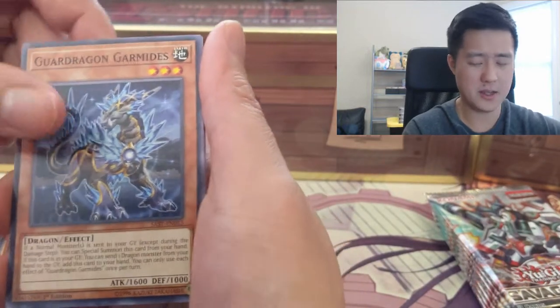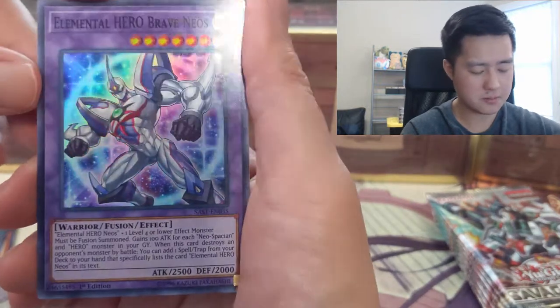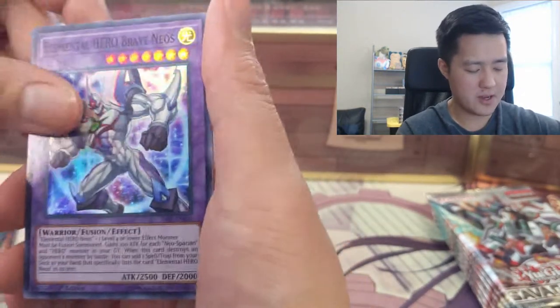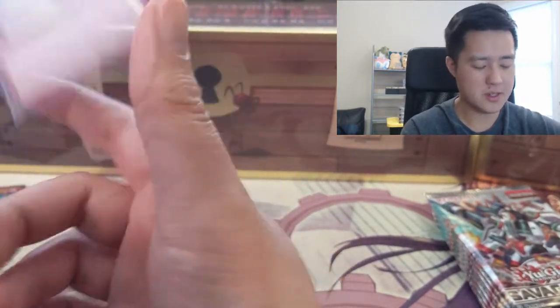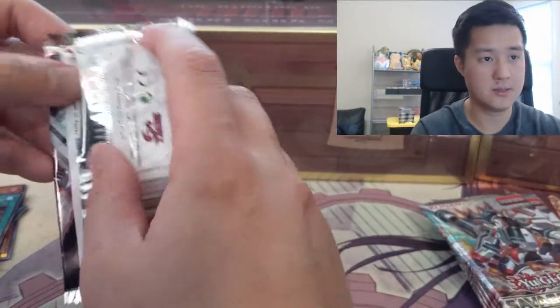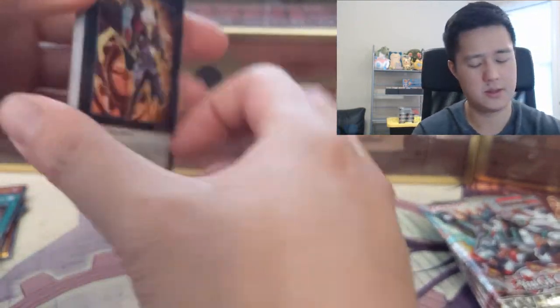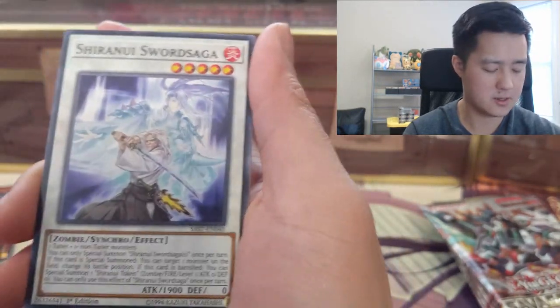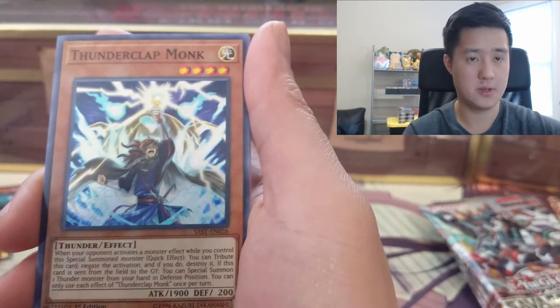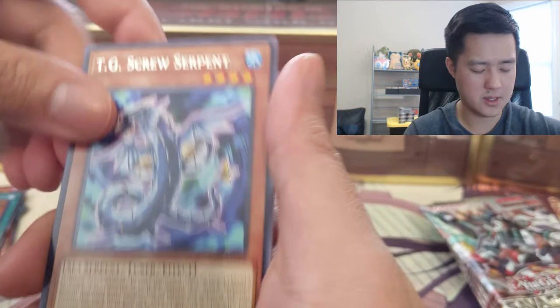We got Neos Space Connector and Brave Neos — Neos was always pretty cool in the GX series. I still haven't hit that secret rare yet and no good ultras. Here's one of those XYZ cards, Sharonui Synchro, good old traps, Thunder Clap Monk — got one of these earlier — and TG Screw Serpent.